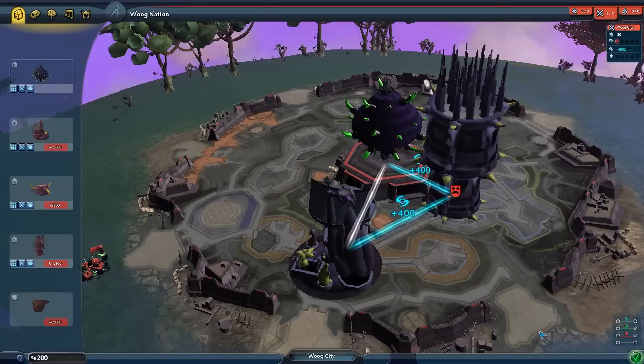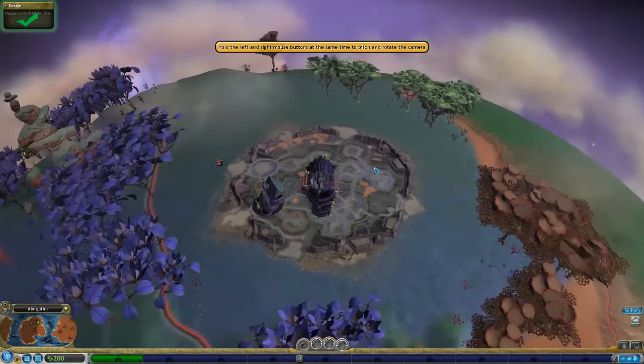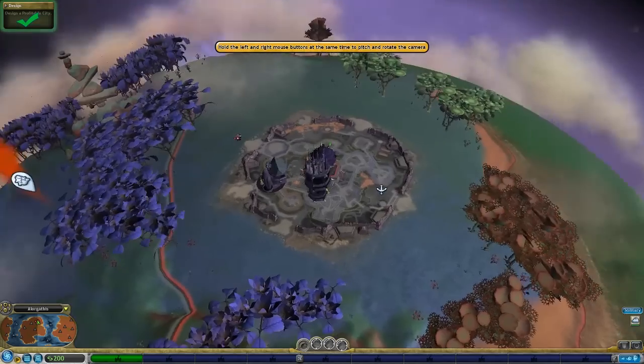I'm gonna have to start waging war - I just don't know if I have enough money for it. Because I don't even remember how I do any of this stuff. Okay so now that we've got that set up - this is how we pitch and roll, gotcha.